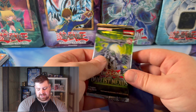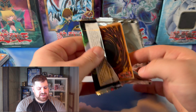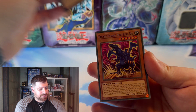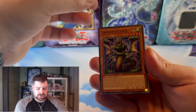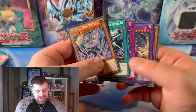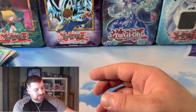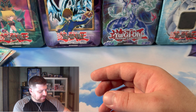We got Duelist Nexus — I think this is the first time we're opening Duelist Nexus in the Aster's World box. I could be wrong; it's been one hell of a month for me. Codal, Synchro World — and we actually got a Seeker Rare: the Crystal God Tistina. I mean, hey, it's definitely not the best Seeker Rare, but it is a Seeker Rare, so we will take it. We do tend to get lucky with that, thankfully.